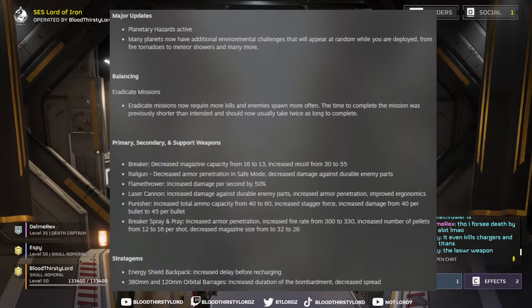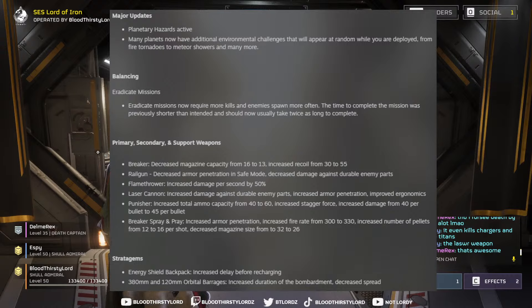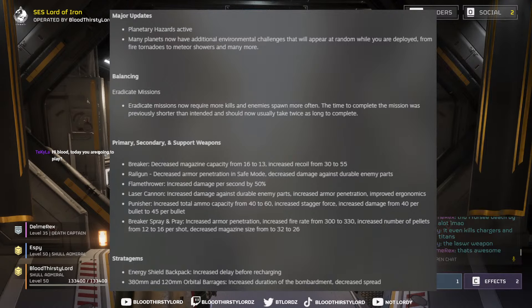Stratagems have also been changed. The meta Energy Shield Backpack now has an increased delay before recharging — depending on how long the delay is, it may still be effective but won't be your only resort for staying alive. Also, the 380mm and 120mm Orbital Barrages have been changed, with increased bombardment duration and decreased spread, making them more consistent and effective against heavy outposts and big objectives.